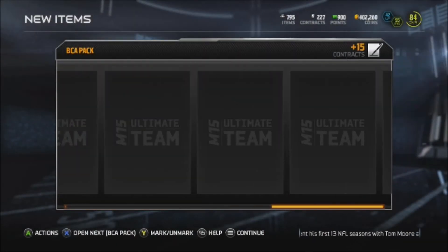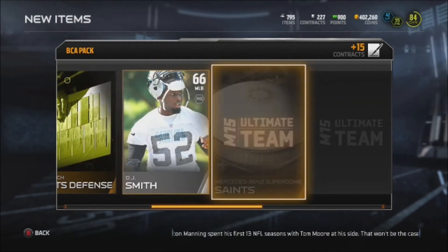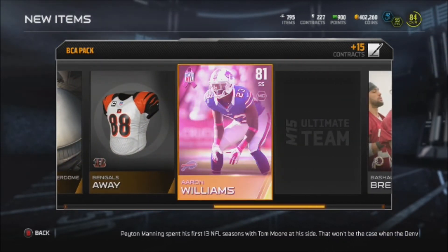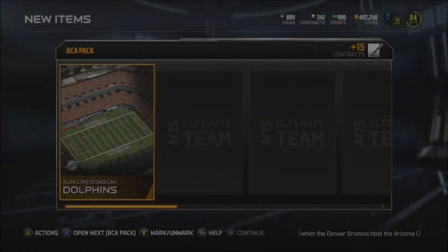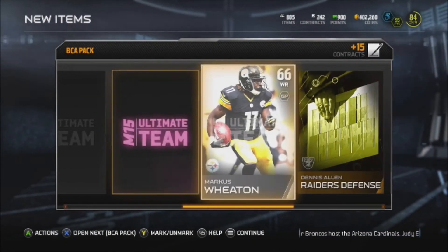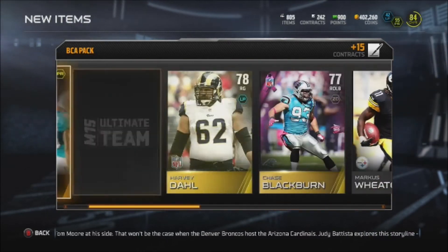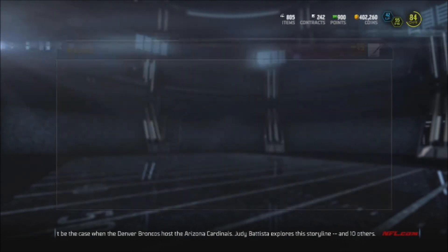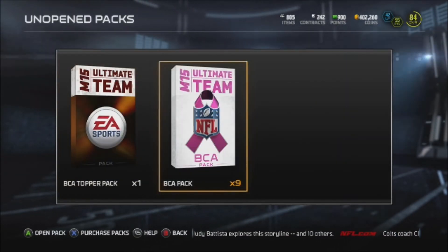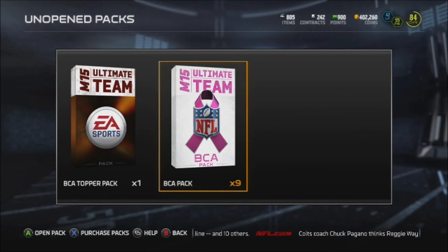Hopping into the next one and we start out with Dennis Pitt and Eric Decker. Packs are starting to heat up, but if they do chase back again — nothing. Went a little under on the pack count.